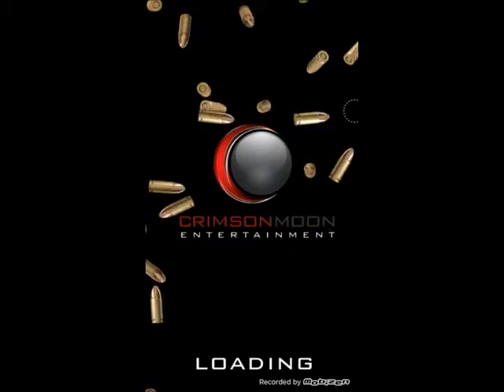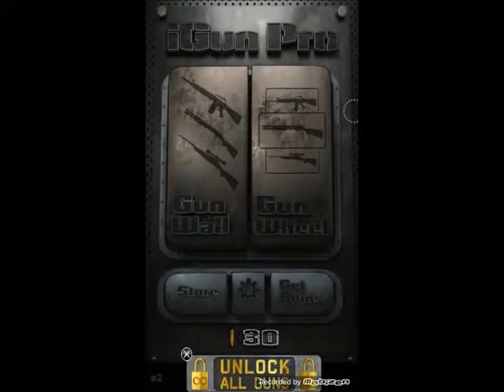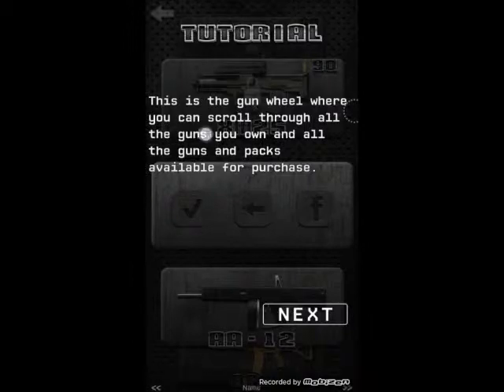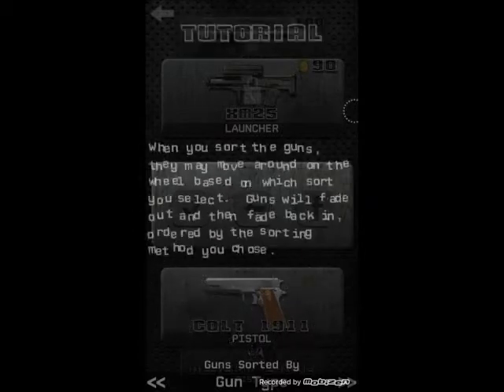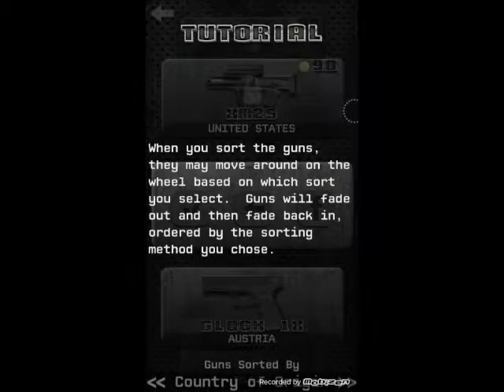Here's iGun Pro. I only got $30 on the game. You got a choice between your gun wheel — this is the gun wheel where you can scroll through all the guns you own — and all the gun packs available for purchase. Next is the tutorial. You can also auto-organize the wheel using the arrow.